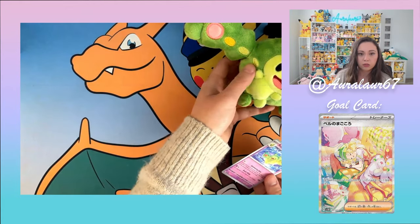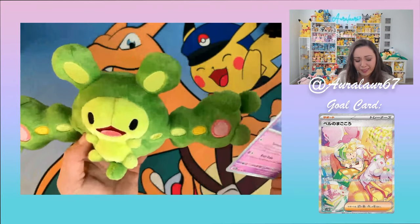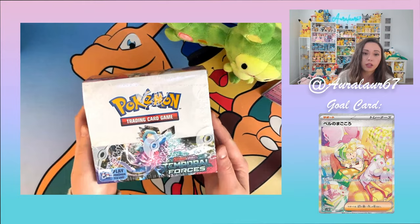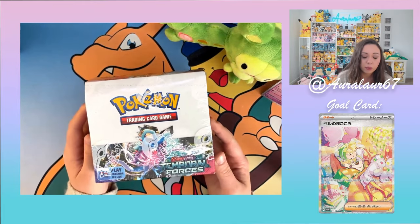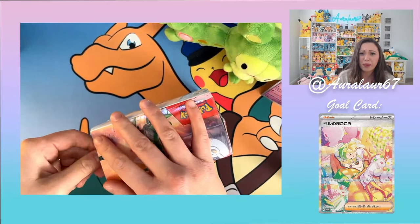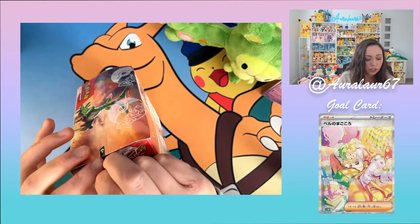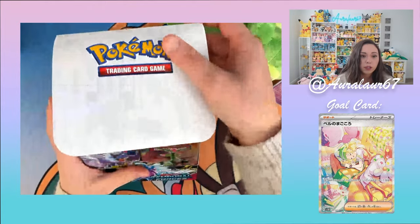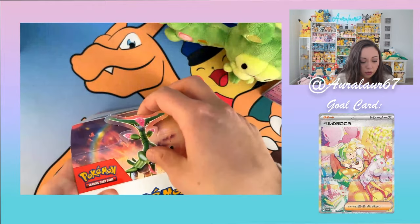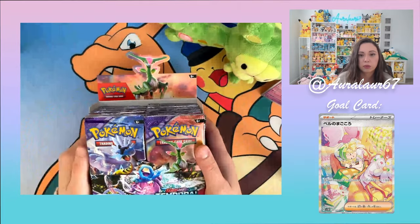Before we move on to the Booster Box, I'm gonna use Summoning Gate on the Art Rare Reuniclus — I want it so bad! The Booster Box comes with 36 Temporal Forces packs. It's been a long time since I've opened a Booster Box. This is one of my favorite sets Pokemon has come out with recently. If you open it up this way, there's a little pop-out and the Pokémon stands itself. That's so cool!